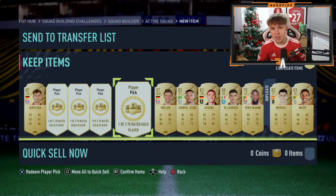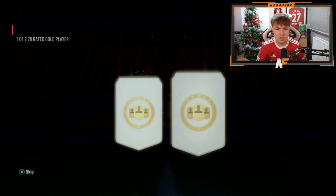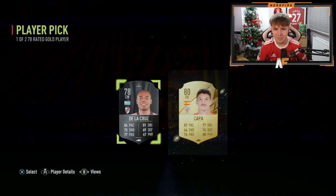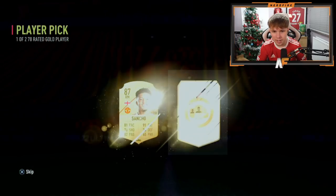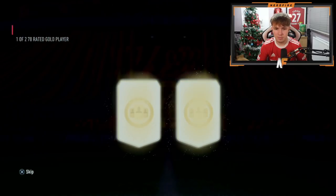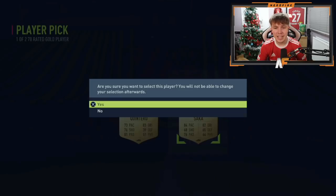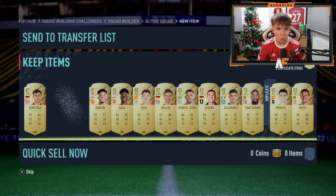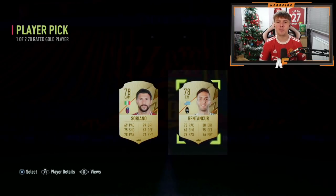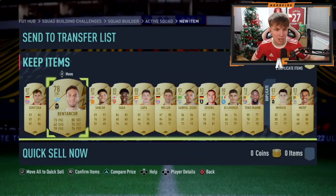Final four for this video. Kappa — let's go for the middle one, maybe it brings us some luck for a Winter Wildcard. No it doesn't, but it's another walkout — Sancho! Final two. No Saka though. And the final player pick — not the best way to end it, but Josh did get three walkouts.